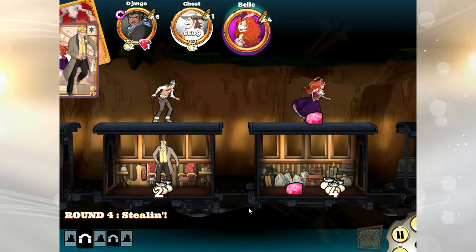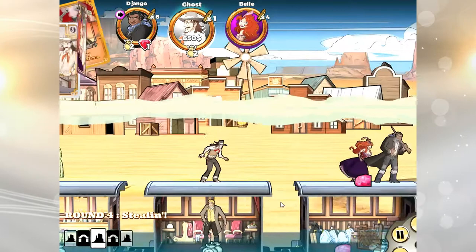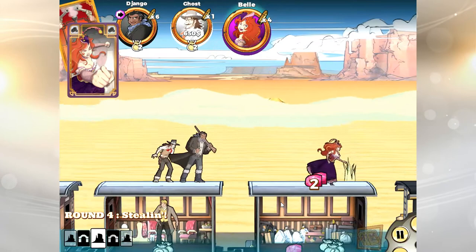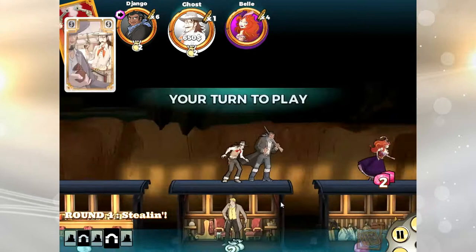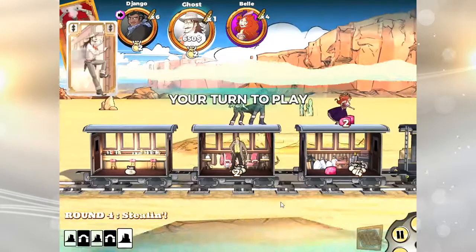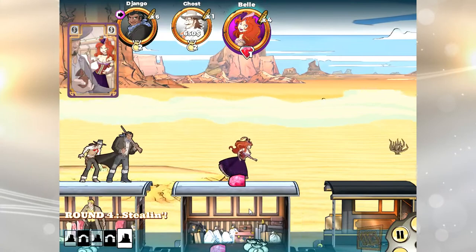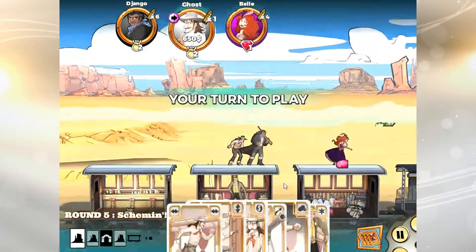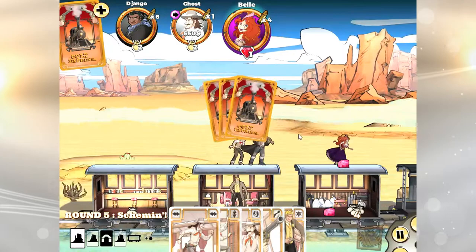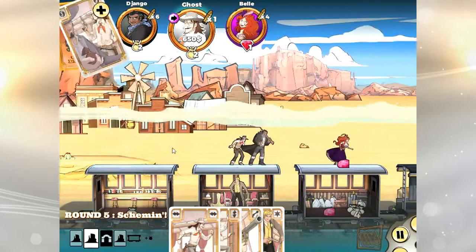The marshal kicks down the door and Belle countered me perfectly. The bullet card I received likely won't play much of a role, but I was trying to grab some loot. On the plus side, I've locked up the gunslinger award — there's no way they can catch up, certainly not Django. That's the good news. Now in the last round my goal is to knock as much treasure out of people's hands as possible. I have one looting card, so I'll make sure to grab some loot but may need to play it safe on the strong box.